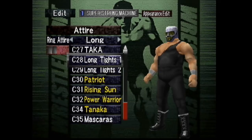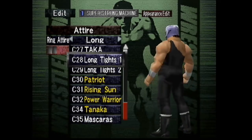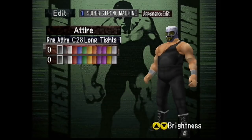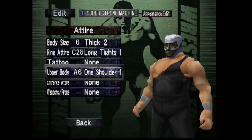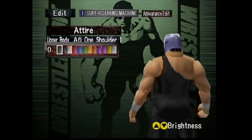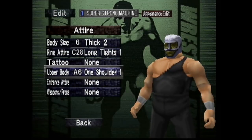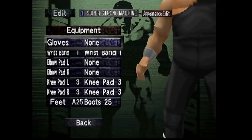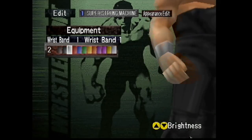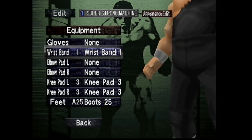C28 for the long tights. He was a very simple guy — just simple black tights. Every now and then you saw him wear certain tights that had maybe little designs on the side, but he always usually just wore the basic black tights. And for A6, one shoulder black — very reminiscent of Andre the Giant, and we'll get to that a little bit. Wristband 1, color 2, so white wristbands.